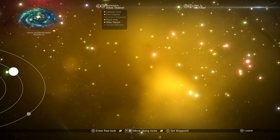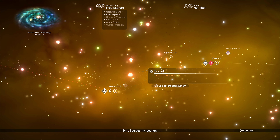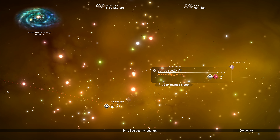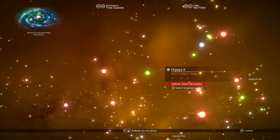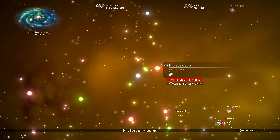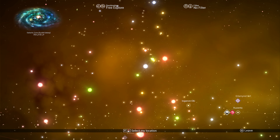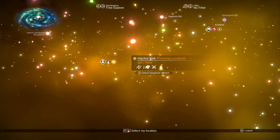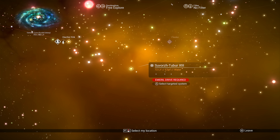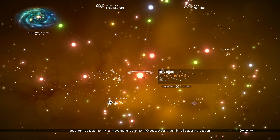This should allow us to travel to star systems that we couldn't go to before — one colour of star system we couldn't reach before. Let's go into the galaxy. You've got your different colours. The red star system must be the one we can go to now. You need an emerald drive to go to green, and something else — iridium or similar — to go to the blue ones. We could only travel to yellow stars before, but now we can travel to red stars. Let's go.